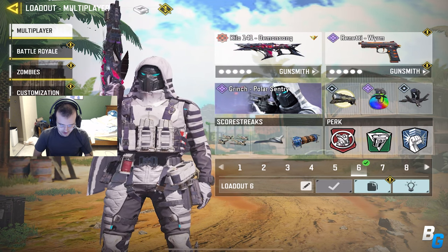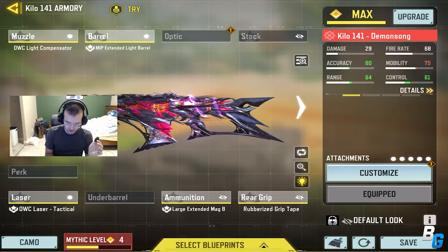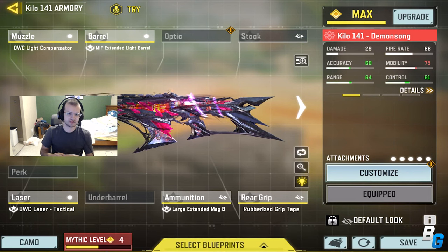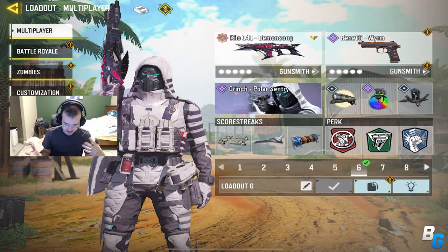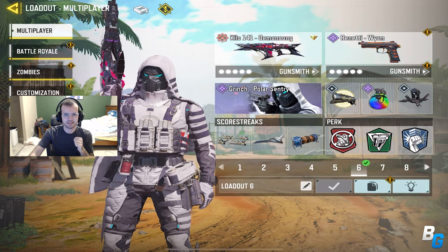I'm back with another Call of Duty Mobile video, and today I'm gonna be showing you guys the brand new mythic Kilo, the Demon Song. This is the class that I was using, as well as the brand new Nuketown map, which is pretty nice. The only downside is that people with really dark skins are kind of hard to see. But other than that, I think it's a pretty damn good addition to the Nuketown franchise. This is the Kilo class and the overall class I was using - hope you guys enjoy.